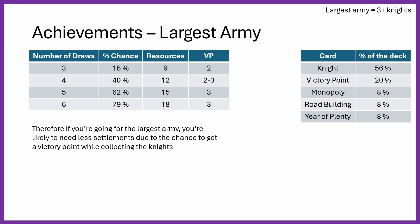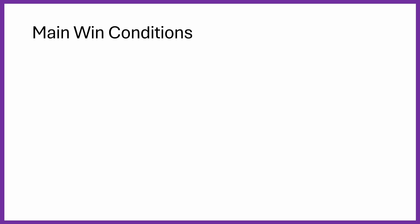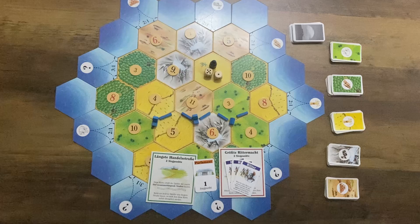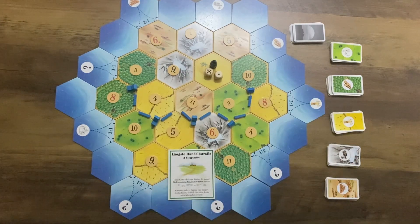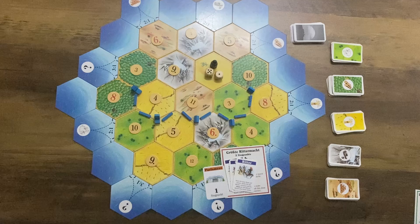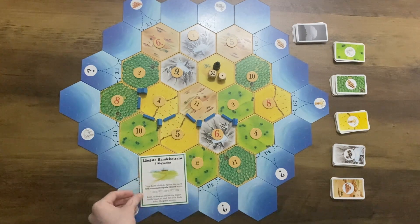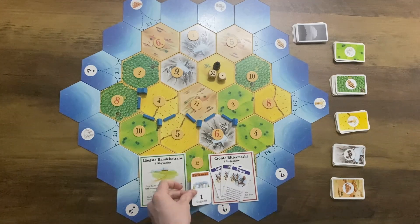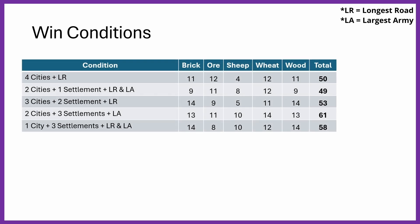If you're going for the Largest Army, you're likely to need fewer settlements due to the extra victory points collected while gathering knights. There are 5 main win conditions: (1) 4 cities plus Longest Road; (2) 2 cities, 1 settlement, Longest Road, and Largest Army; (3) 3 cities, 2 settlements, and Longest Road; (4) 2 cities, 3 settlements, and Largest Army; and (5) 1 city, 3 settlements, Longest Road, and Largest Army. Any condition including the Largest Army assumes you'll get 1 extra victory point from development card draws. I've laid out how much of each resource is required per win condition, totalled in the final column. The second condition has an extra brick and wood because it only has 2 cities and 1 settlement, requiring an additional road.